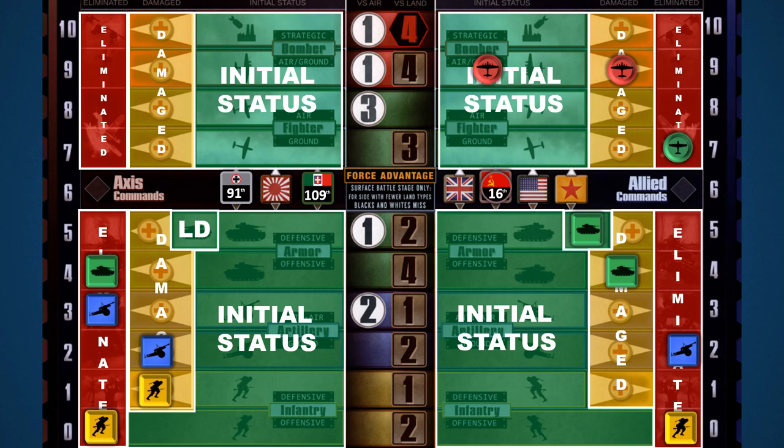Damaged units linger between life and death — players have one last chance to save them with the repair option. Repairing each unit costs one resource of any type. Once repairs are paid for, move the unit back to the initial status box. If a player elects not to spend on repairs, the unit is moved to the eliminated box. During a naval battle, having port advantage allows players to repair damaged ships for free. In our example, repairing the axis artillery and infantry is a critical decision — if repaired the territory remains contested; if not, the Soviets can claim the territory.